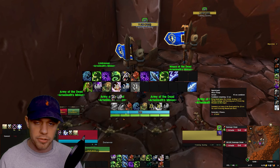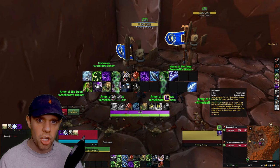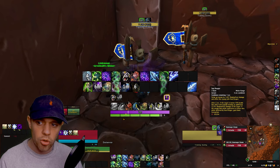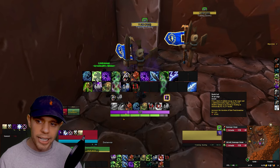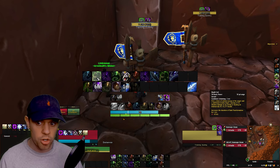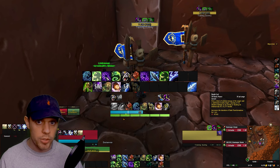Use all of those cooldowns in order from left to right whenever they are up. Now let's go through the core rotation. First and foremost is Soul Reaper — you're going to want to use this when the target is within five seconds of death or is at 35% health and lower. It's sort of like an execute; use it on cooldown when they're at 35% health or lower. Next is Death Coil, our Runic Power spender. Use Death Coil when you're at 80 or above Runic Power, or when it gets a free proc from the Sudden Doom talent.